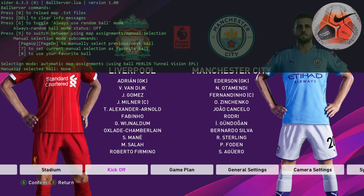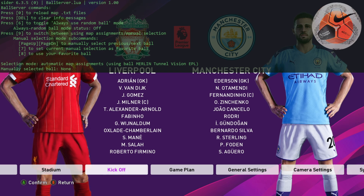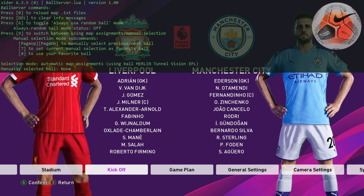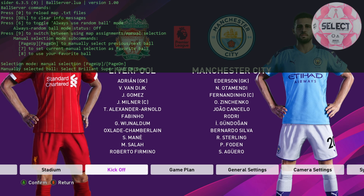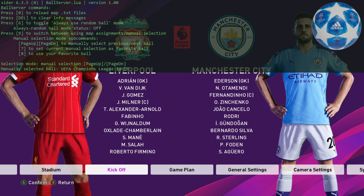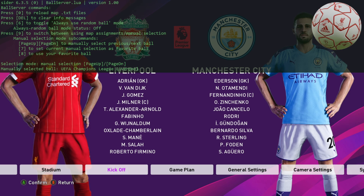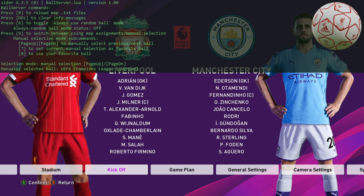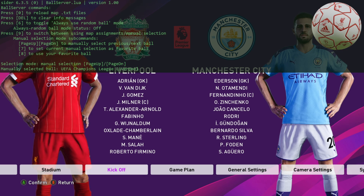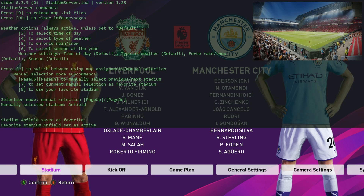Now we're going to be able to select our ball. You've still got the option to set your favourite ball with number seven. Press nine to get manual selection, then page up and page down to scroll through all the balls. Thank you to Hawk and all the modders who have had an input on PES — it's greatly appreciated. So we can go for the UEFA Champions League Liverpool ball. You can press seven if you want to make that your favourite one.